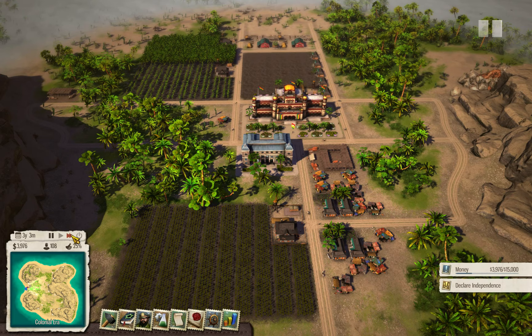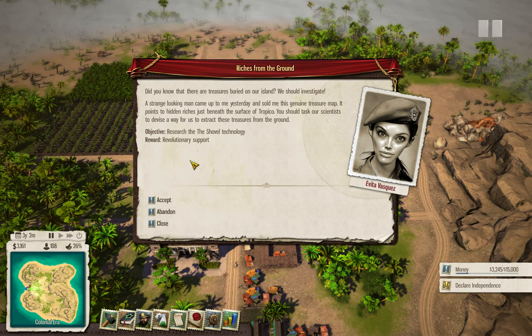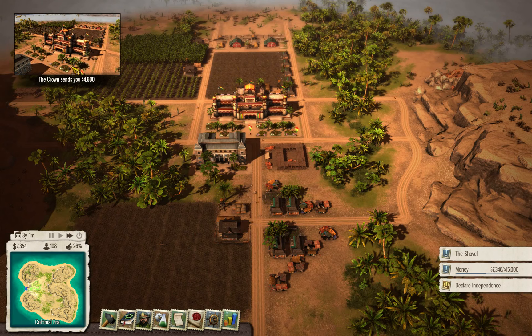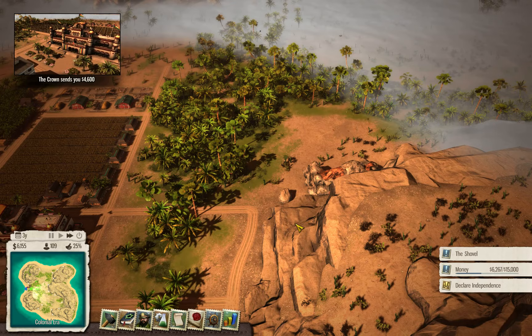We need some money to finish the quest for 15,000. Our mandate looks good. Another quest: there are treasures buried on the island — we should research shovel. We're already working on that. Some support from revolutionaries is what we need to declare independence. The money from the crown depends on your relations with the crown, and since I'm not exactly friendly towards the king, we're not getting that much — but four and a half thousand is still not bad.